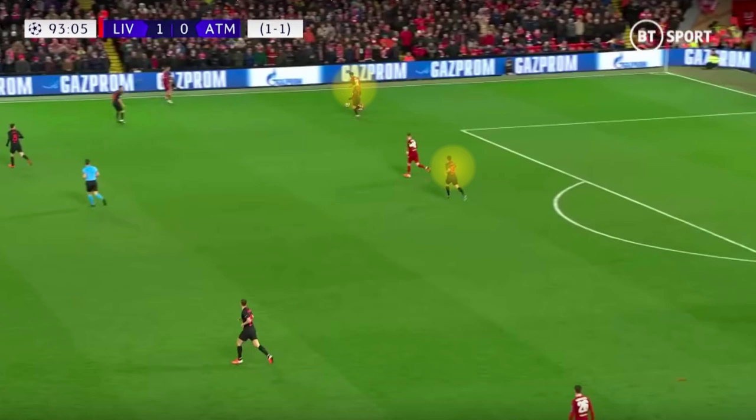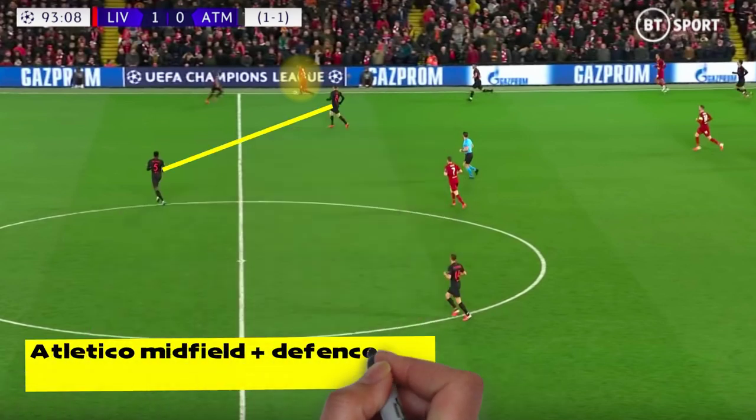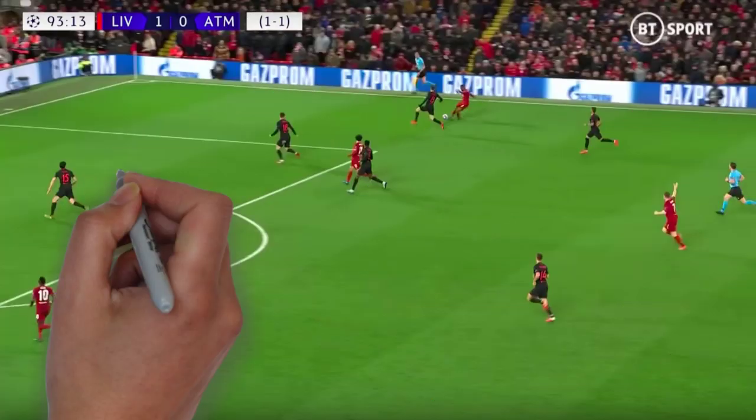However, this backfired as their midfield wasn't coordinated enough to push up tight onto the Liverpool midfield, and therefore Gomez's simple ball past the press left Wijnaldum 1v1 against Lodi, and he was able to go past the Brazilian easily on the right flank. From this position he was able to put in a great cross, from which Firmino's header hit off the post and fell right for him to knock the ball into the empty net.